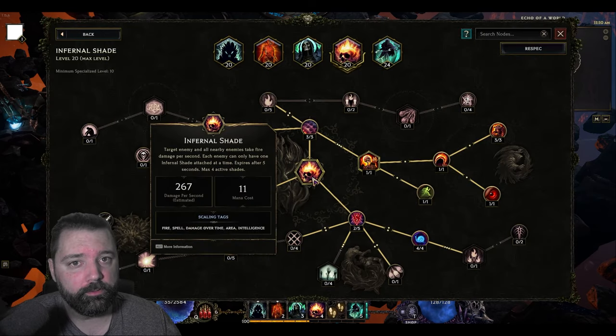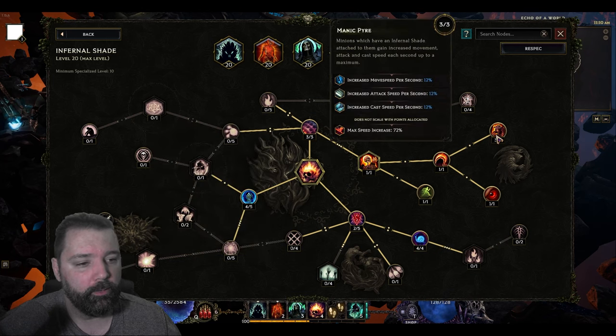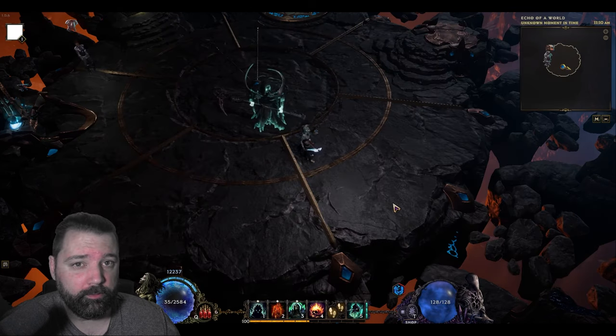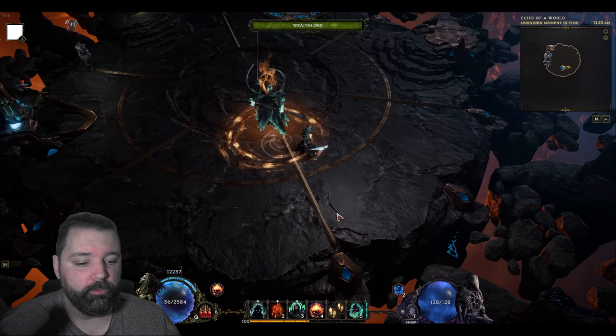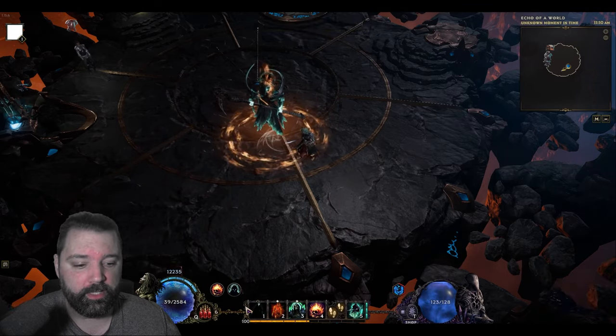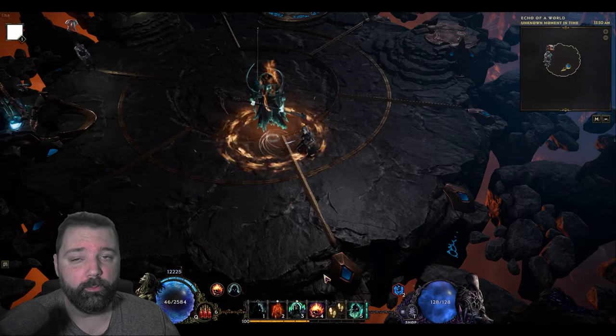You'll also want to keep the Infernal Shade buff up on your Wraith Lord as well, and this will persist forever, so that's a lot easier to do — you can simply cast it one time. This is going to allow you to get the Manic Pyre, which can increase your cast speed of the Wraith Lord by up to 72%, and that's a huge bonus. Infernal Shade also doesn't have a cooldown, so if you misclick this ability you can simply recast it until it applies to your Wraith Lord. However, Dreadshade if miscast has a longer cooldown, and when you're not critically striking with your Wraith Lord you might get overwhelmed by enemies.